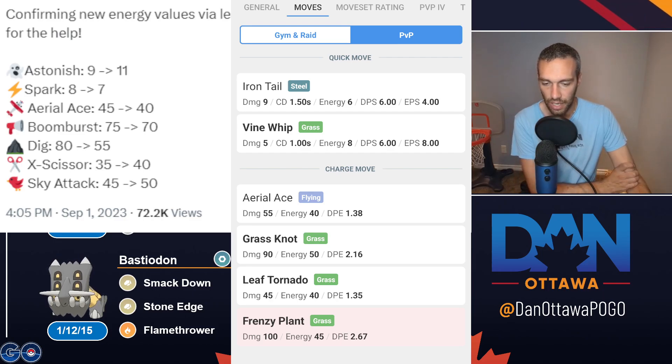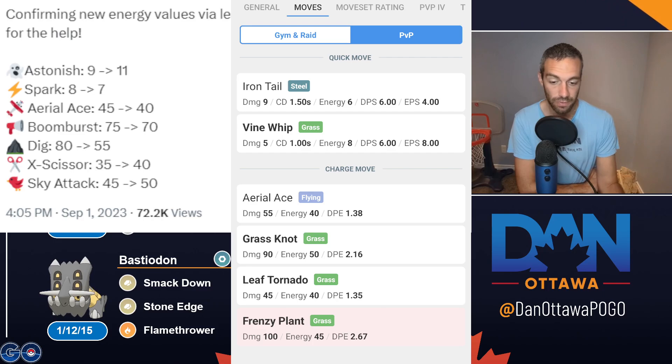The question is, where does this come into play and does it make a difference? On Superior, your other move is Frenzy Plant — 45 energy for 100 damage. Frenzy Plants are just nukes: 2.67 damage per energy. So for the most part, unless it's a super effective Aerial Ace, you're probably throwing Frenzy Plant almost all the time.